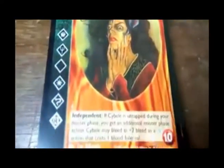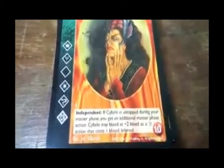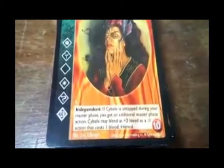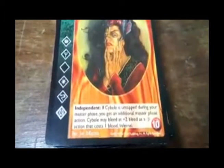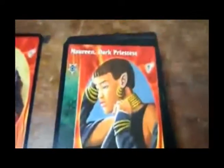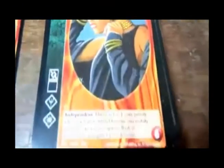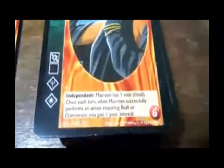All right, and the first of the crypt is Sybelle — she's the one on the box. Look at all those abilities! Although she is 10, she's independent. If Sybelle is tapped during your master phase, you get an additional master phase action. Sybelle may bleed at plus two bleed as a direct action that costs one blood. Infernal — crazy!